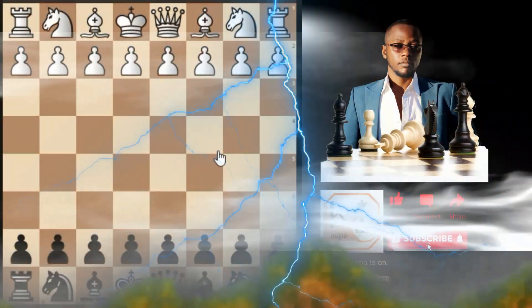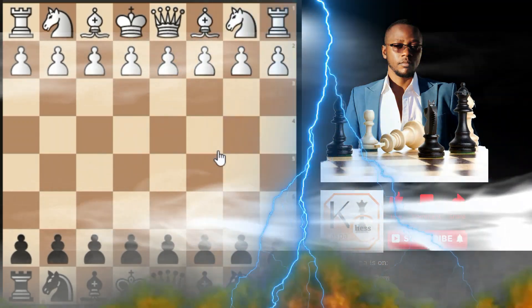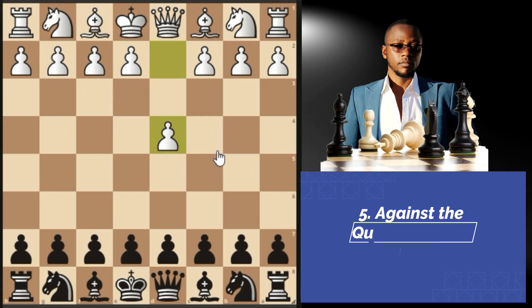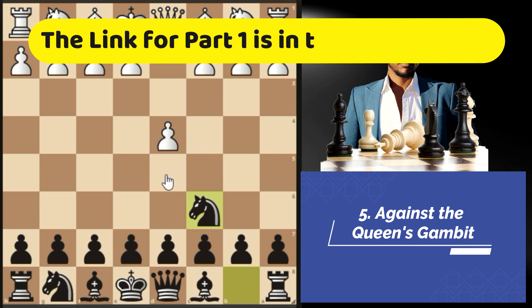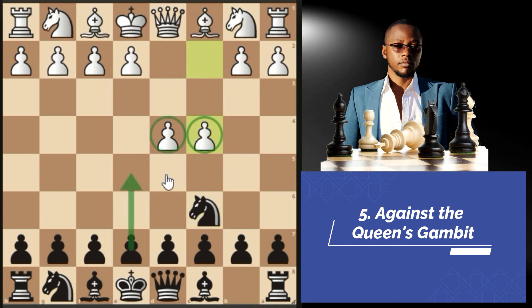Let me show you some of the refutations by white. If white decides to play the queen's gambit after pawn to d4 and we play knight c6, some of you will be writing comments to say people don't go pawn to d5. The purpose of playing a gambit or a tricky opening is not really to hope for our opponents to accept the gambit, because at the end of the day we still have to play chess. So if white plays pawn to c4...